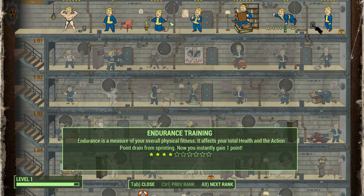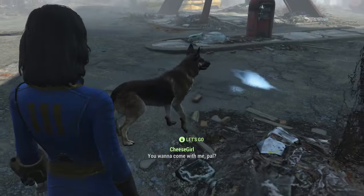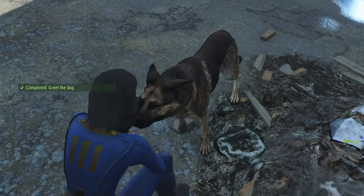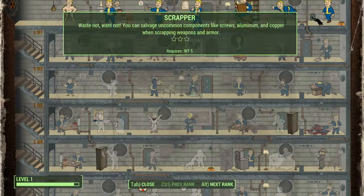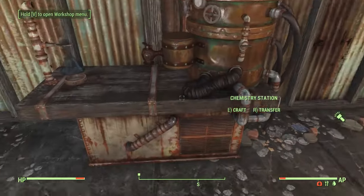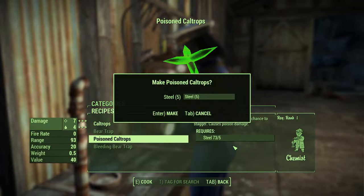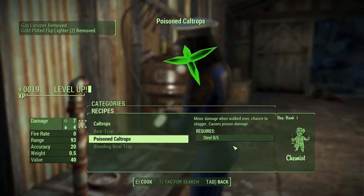For Charisma we get 3 points to get Lone Wanderer. We take 15% less damage and get 50 plus carry weight when you venture without a companion. Dogmeat however doesn't count as a companion and he offers a bit of extra carry weight as well. We then go 7 points on Intellect to get Chemist. This allows us to craft poison cold drops, which we'll use later to purchase legendary weapons and armor. Crafting these in bulk will get you a ton of XP as well.